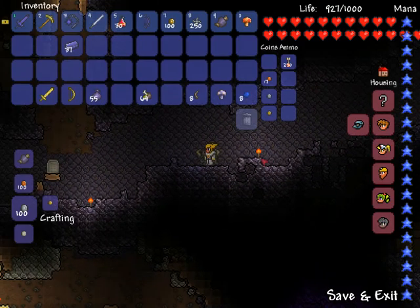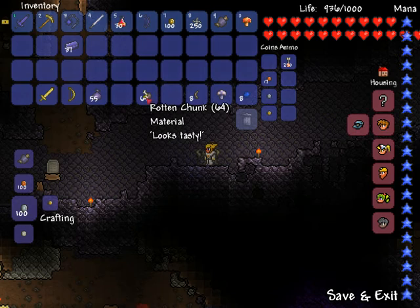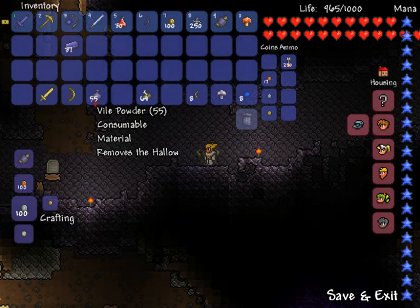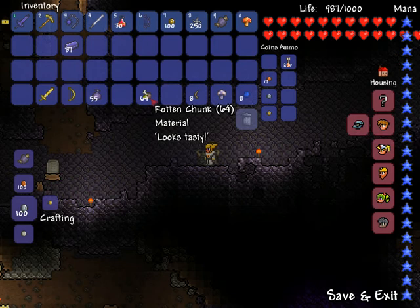The first thing is how to craft the actual item to summon him. You need rotten chunks — 15 of those — and you need 30 vile powders. The powder is made by using the vile mushrooms found in the corrupt biome at an alchemy table, and the rotten chunks are dropped by all the monsters inside the corrupt biome.